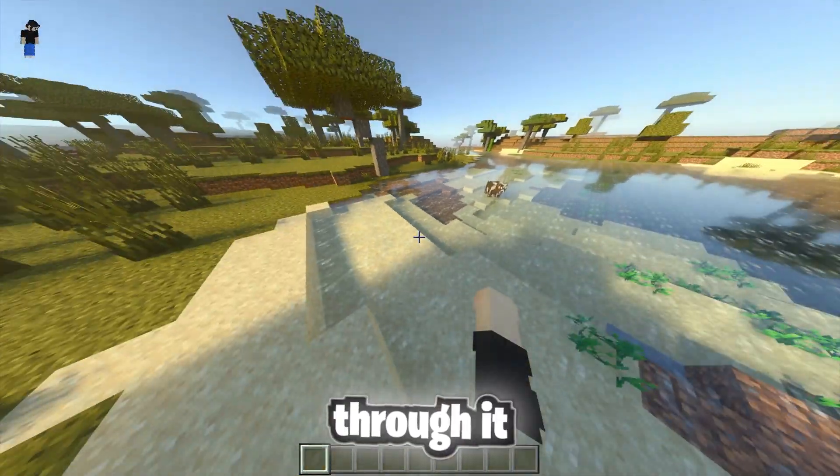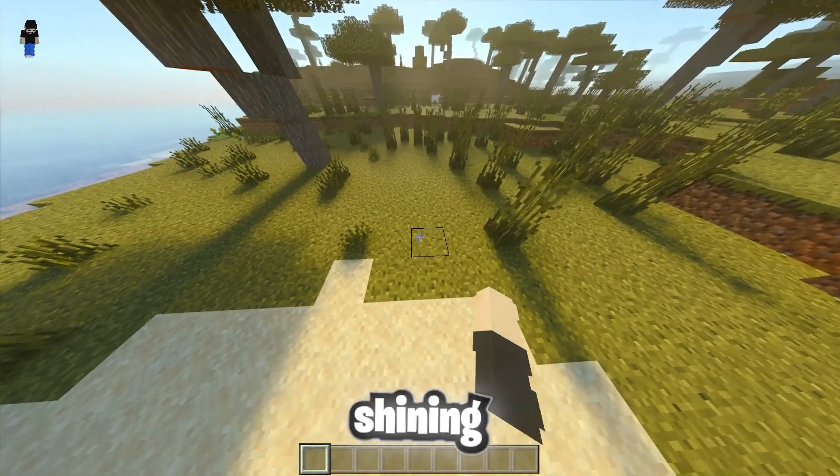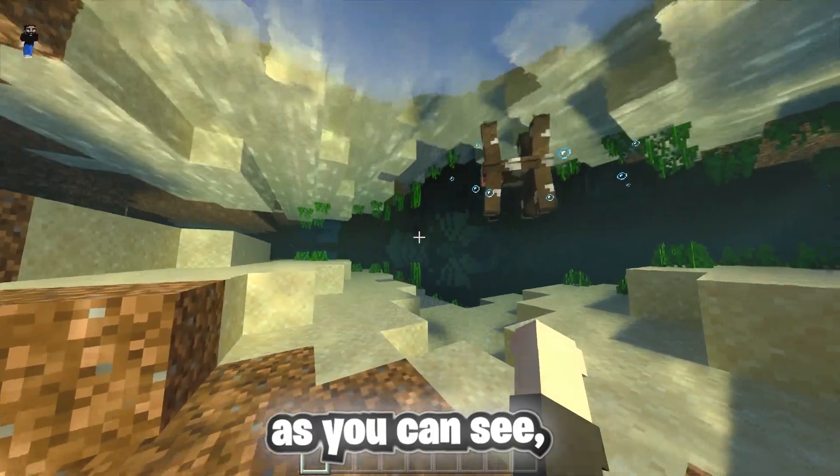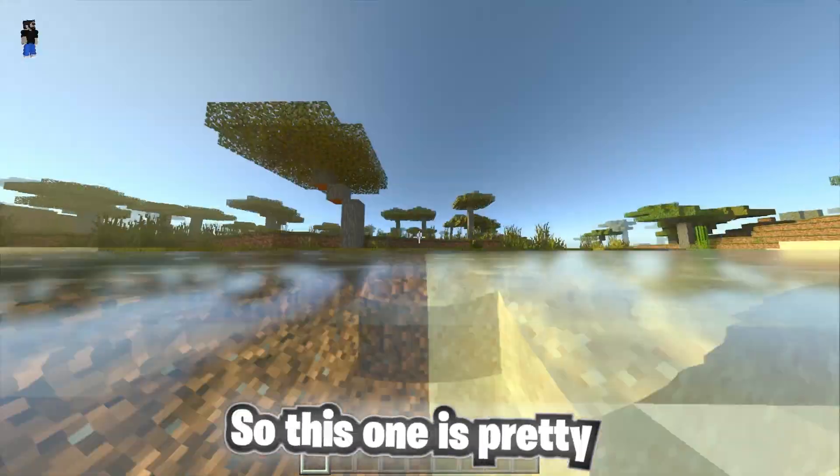Look how nice the water looks — you can see through it with the sun rays, the sun is shining, and everything is glowing. It's pretty nice shaders. This is one of my favorites to use. If you go under the water you can see a reflection, so this one is pretty cool.